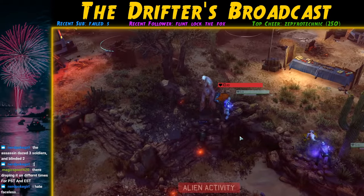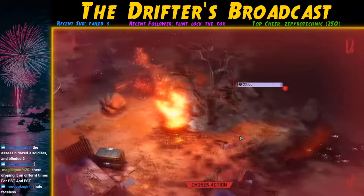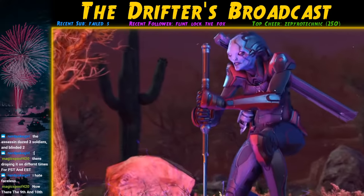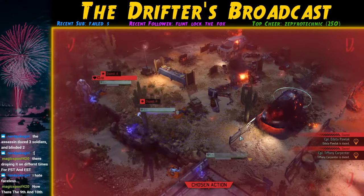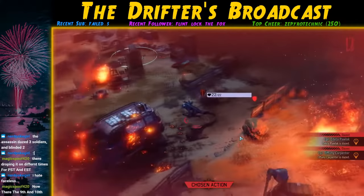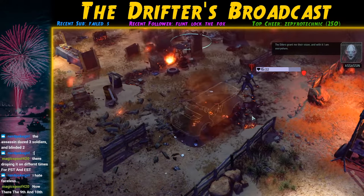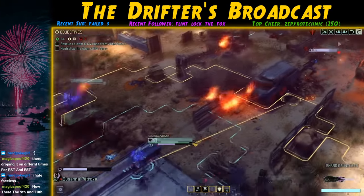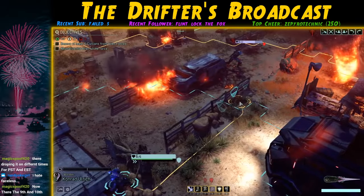The Faceless goes after Carpenter but she has Parry active and avoids the attack. Then something really bad happens — the Assassin uses Harbor Wave, an AOE attack that dazes any units in its path. The AOE hits both Carpenter and Magister even though I thought I had them spaced out enough. Worse, the Faceless is still alive and they're now vulnerable. We do get some luck though: the Assassin takes cover on a burning car, which immediately explodes at the start of our turn, dealing her 6 HP.